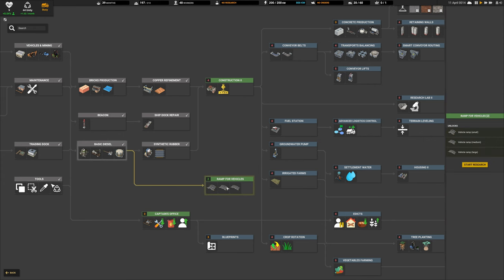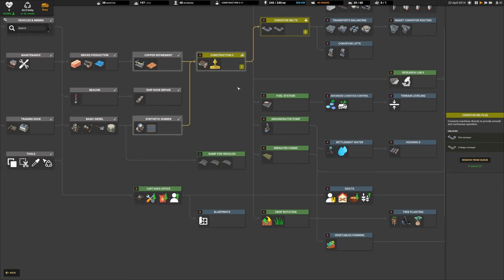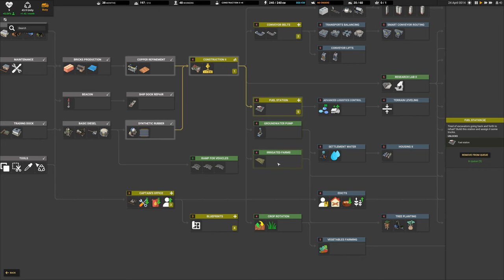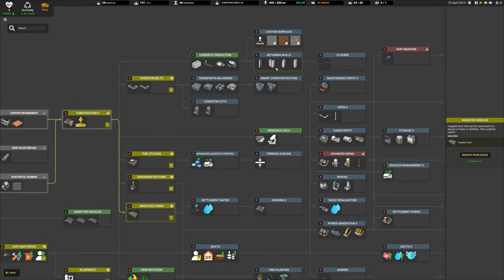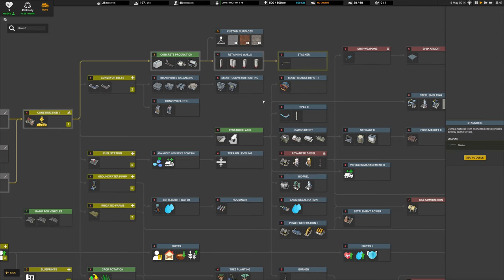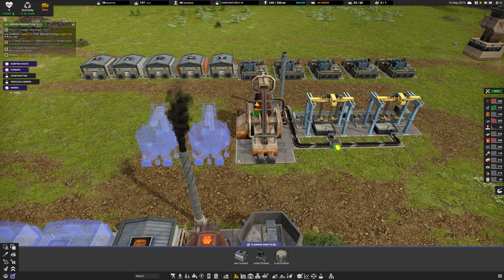We've also got vehicle ramps, blueprints, and the captain's office unlocked. I want to prioritize conveyor belts, then go for blueprints and the fuel station, groundwater pump, and irrigated farms. Let's get those running. Looking at the tech tree: concrete production, retaining walls, smart conveyor routing, maintenance depot, a stacker for handling slag output - and further on, biofuel and advanced diesel.